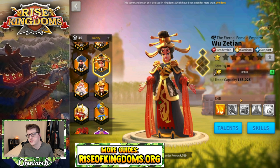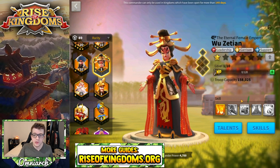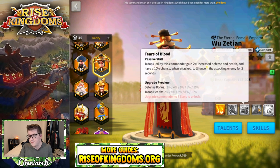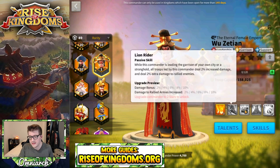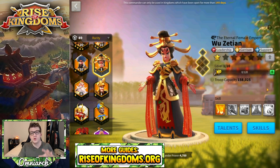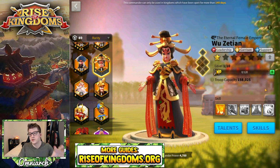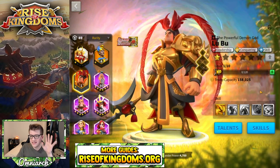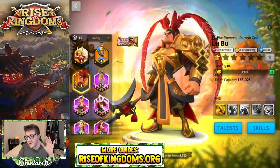Wu Zetian is another commander where all of her skills are applicable and good in the only scenario you'd use her in. You're either going to expertise her or not really use her whatsoever — I really cannot pick which of her skills would be the least useful because they're literally all good for the one thing she's good for. My advice: either expertise her or don't invest at all.